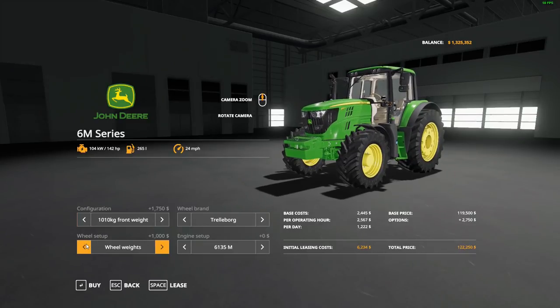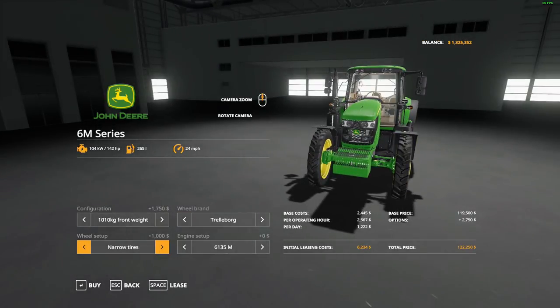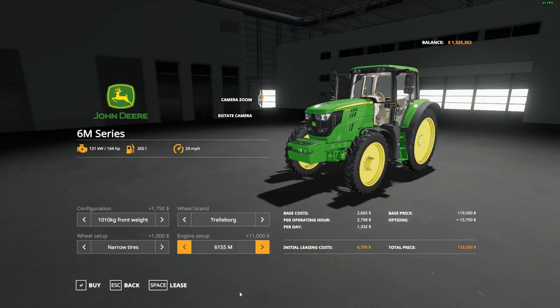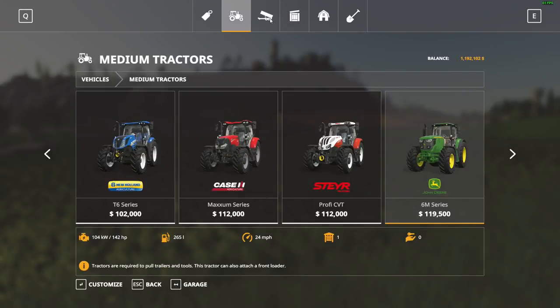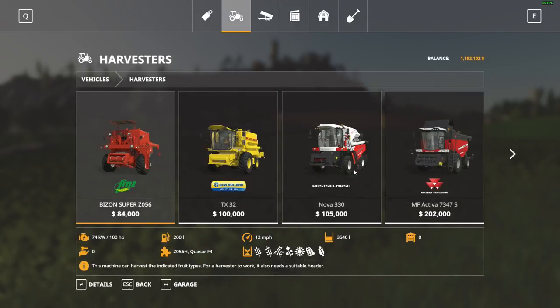I kind of feel like I need to go green — I'm not gonna lie. We'll probably have to put skinny tires on it because we're gonna basically be a one-tractor show for a while. It's 164 horsepower, not a bad tractor. Let's go ahead and buy that — it's $133,000 but it'll be our one tractor for a little while.